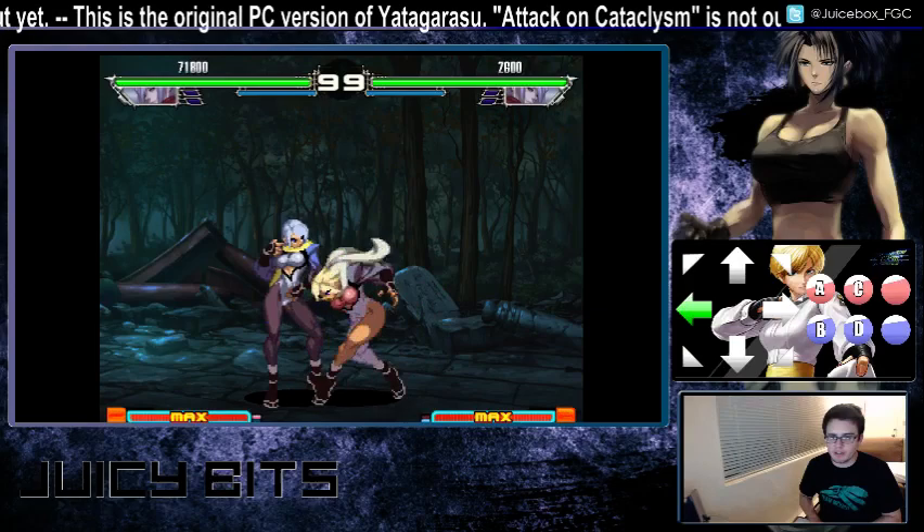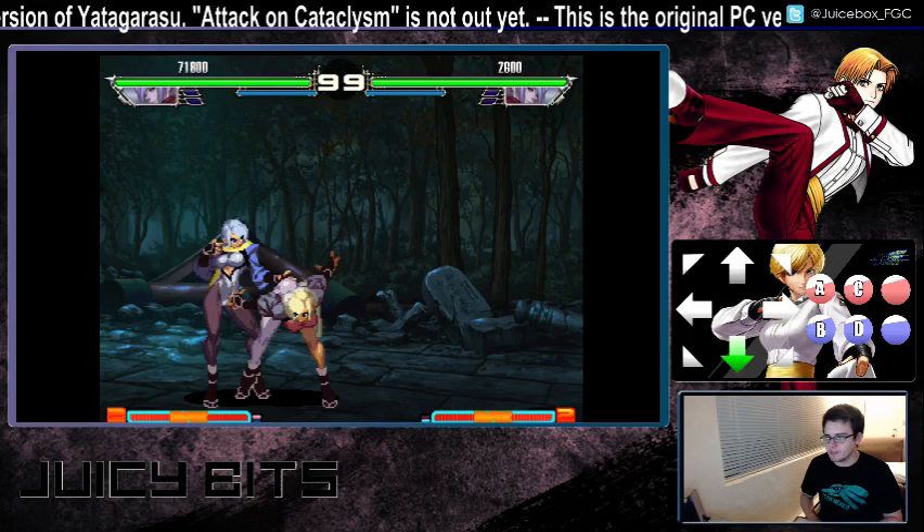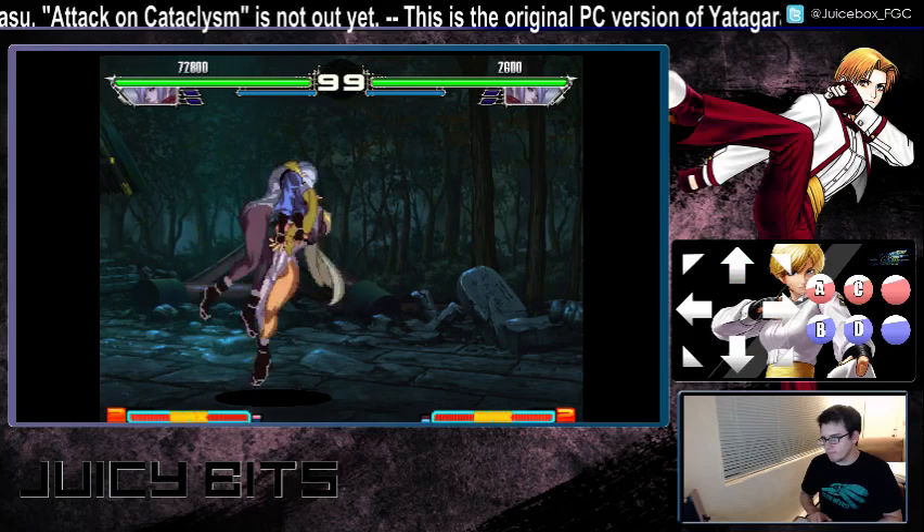She has a third special move — this is a very unique move. I haven't really seen anything like it in other 2D fighting games. Charge down, hit up and a punch. There are down charge special moves in other fighting games, but not a lot of command grabs involve a down charge. This is a command grab — her Izuna Drop.